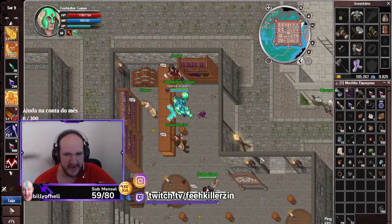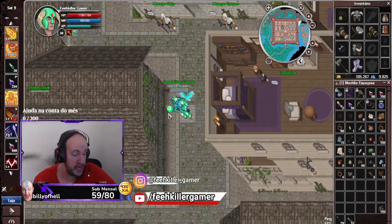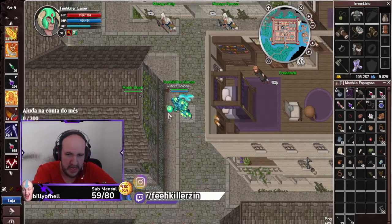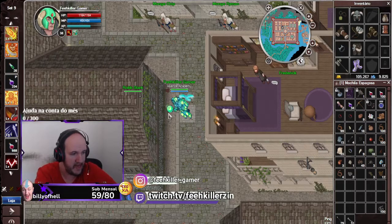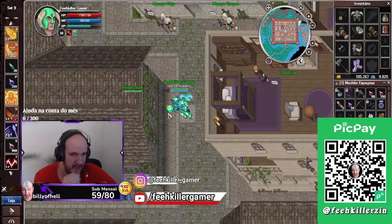É isso, galerinha. Eu vou finalizar o vídeo aqui. Muito obrigado a todo mundo que assistiu. Próximo vídeo a gente vai continuar em Walkendor, vai começar a fazer as quests aqui agora. Vale a pena fazer essa quest, é uma quest do level 28. Já vai lá, clica nos esqueletos, coleta os itenzinhos, já farma os itens que precisa. É uma quest rápida, não tem erro, é fácil. Valeu e até o próximo vídeo. Fui!